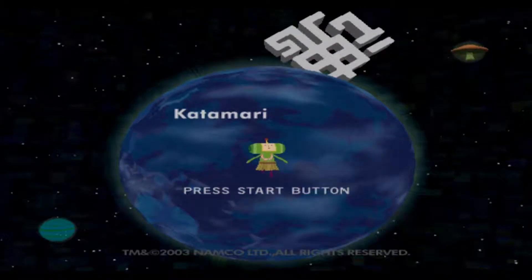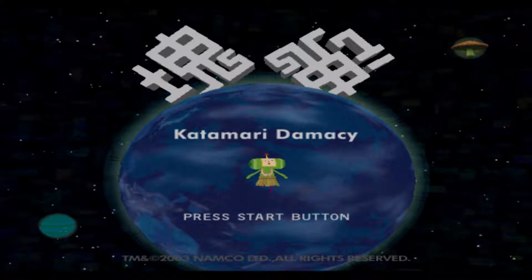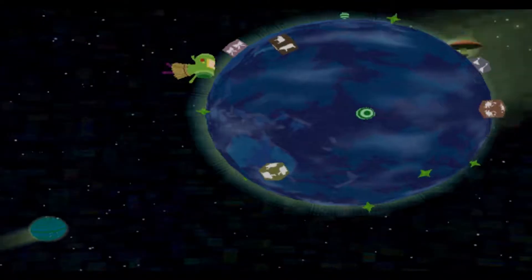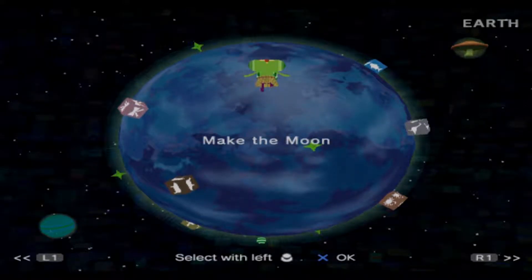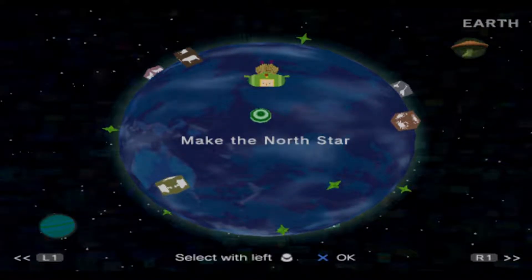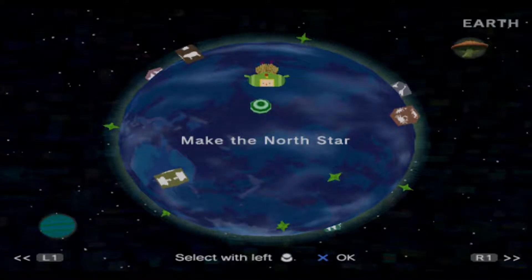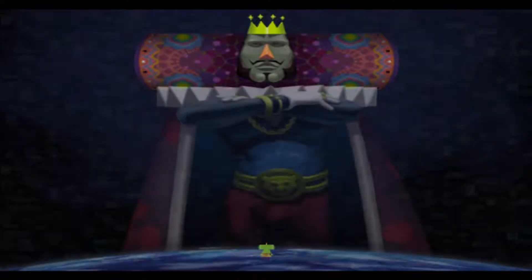Hey everybody, it's Ariel Fleur and welcome back to Katamari Damacy. As you can see, I'm wearing — well, not a costume — we got an aloha set. I thought it'd be pretty cool to have it in the little intro. Anyway, there's 'Make a North Star' and there's 'Make the Moon.' This is the last mission, but today is actually going to be a very short episode, only because making the moon is the last thing we have to do.